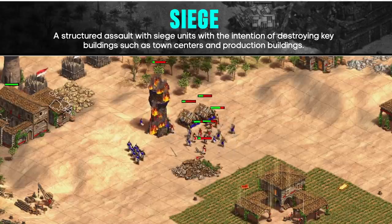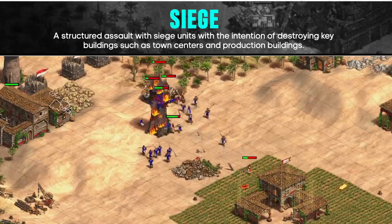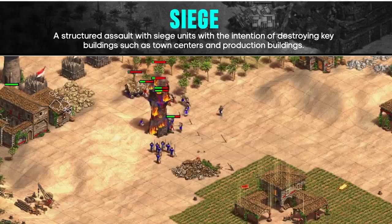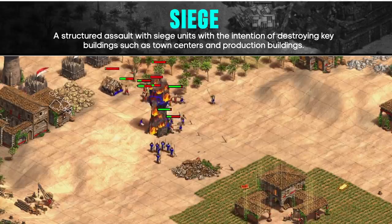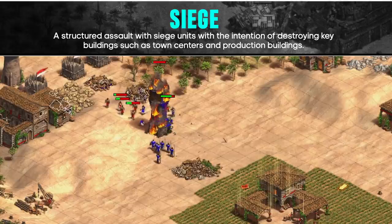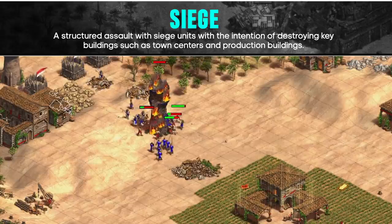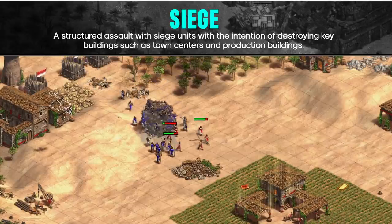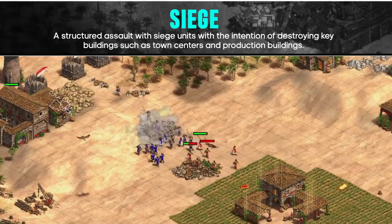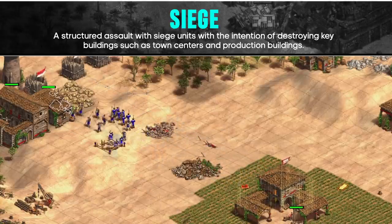Sieging is a larger investment into military, so the way it gains you an advantage is if you force the opponent to spend more resources defending than you spend attacking. If you can't force the opponent to spend more than you, then spending your resources on additional town centers or economic upgrades would have been better than siege units. If you're not in a position to defend your siege, you're better off investing into more of your core military units or working towards Imperial Age if you're in Castle Age.